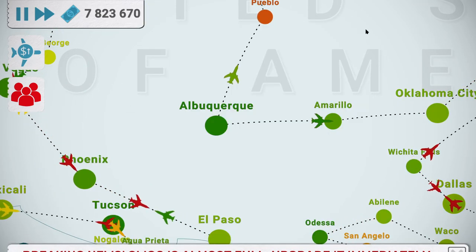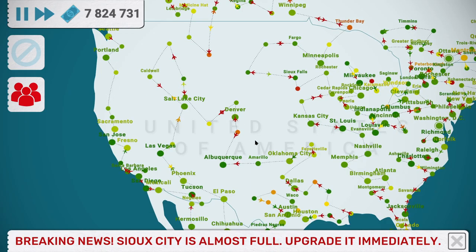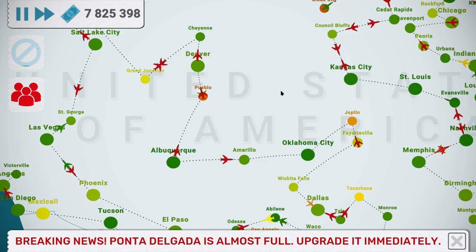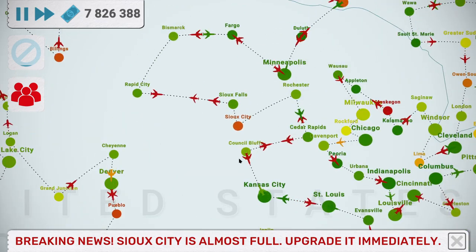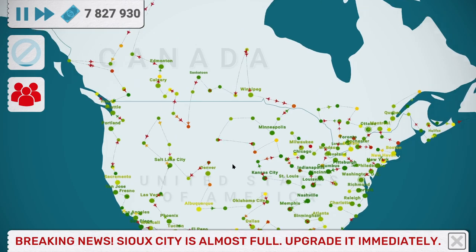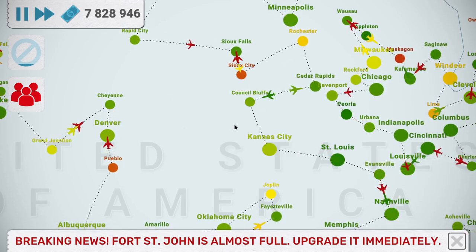I didn't look at where people were going to Boston — that's north out of that, I think. Not a big one, just 300s. I was even tempted to give it a hundred. Monterey — so that's a short route that's struggling. I'll just give that one a 100-seater and see if that helps.